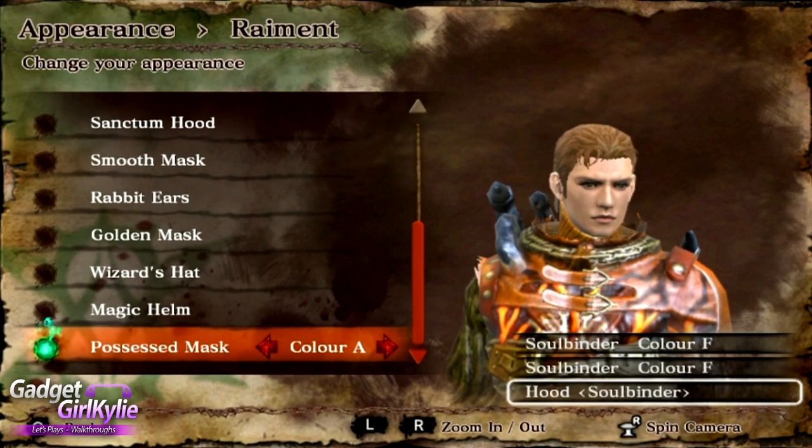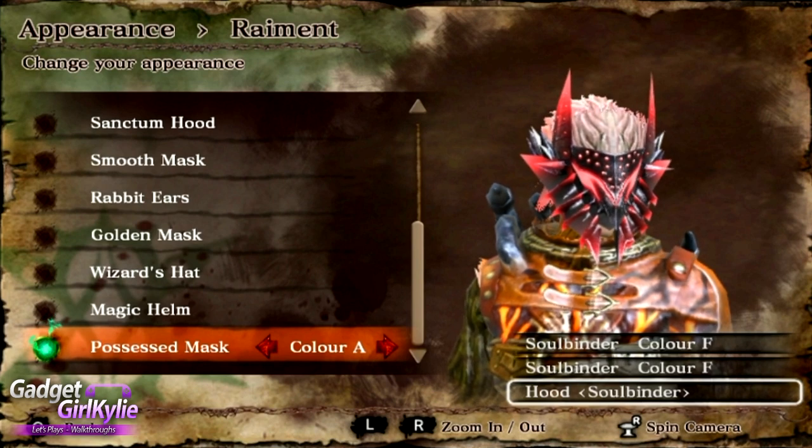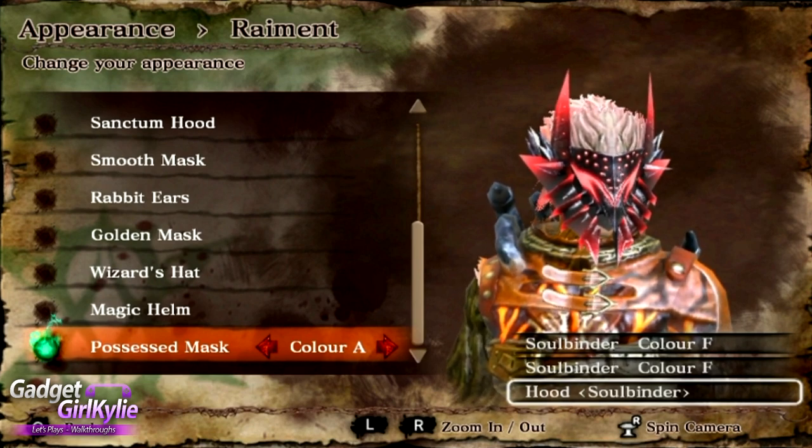And that's it — that's all of the exclusive offerings you can get when you buy Soul Sacrifice Delta within the first four weeks of launch. If you do not buy it in that time period, you won't get these exclusive free offerings. For full details, check out the video description.